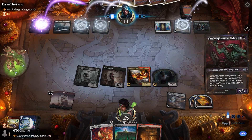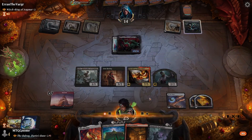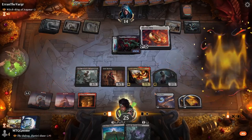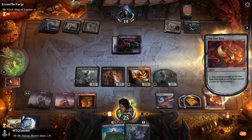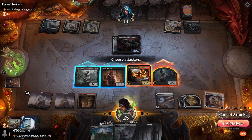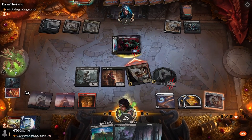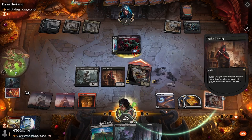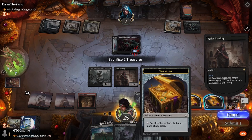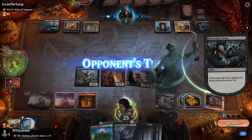Goes to our opponent — they play Yargle and equip the Shortsword to it, making it a 10/4. But our opponent didn't learn the lesson from last time. We play the One Ring and draw a card off of it, then swing with the Balrog. Of course they don't block it and let us get damage through, making more treasures. We activate Grim Hireling's ability, making Yargle get minus two, minus two thanks to us sacrificing two treasures — and it dies.